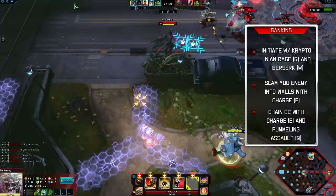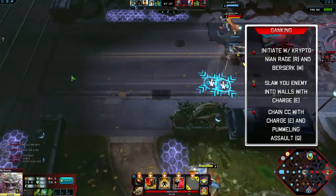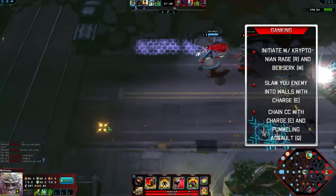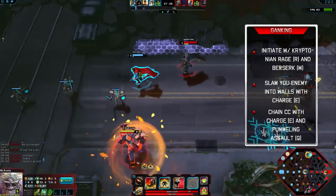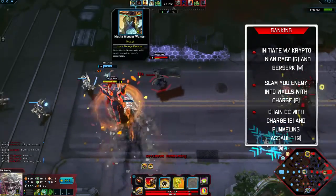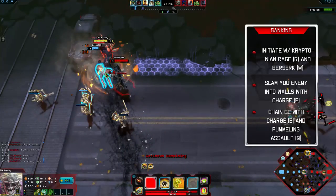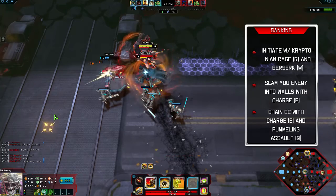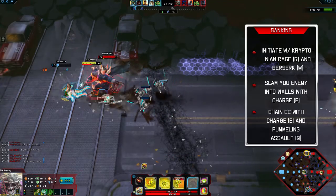When initiating a gank with Doomsday, activate Kryptonian Rage and Berserk to get an additional 20% move speed bonus. Try to set up a parallel angle between yourself and a wall with your enemy in the middle to execute a wall slam with Charge. If Kryptonian Rage is activated, you will carry your target 50% further, increasing your chance of hitting the wall. Once your enemy is pinned against the wall, use two of the three charges of Pummeling Assault for additional damage. Once they stand up, utilize the third Pummeling Assault to knock them down again.